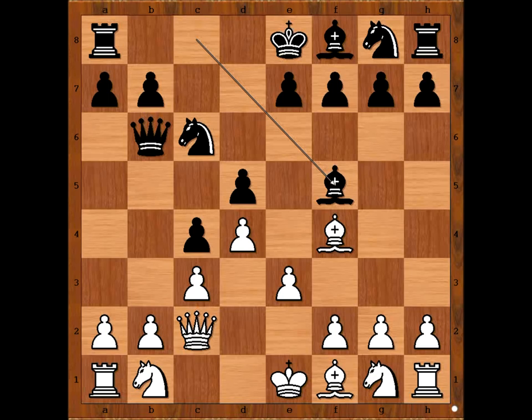White to move. What would you do? I guess queen to c1 comes to mind. Do you agree? But there was a surprise.